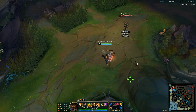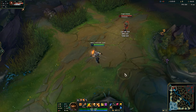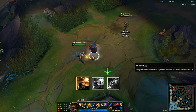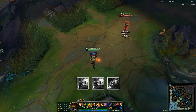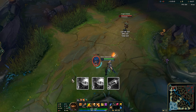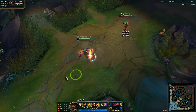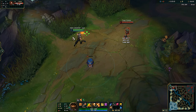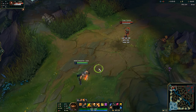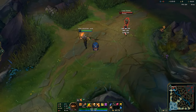Therefore, if you want to learn Gangplank, you should go into a practice tool game and learn how far his barrel range is. His first combo is the double-barrel combo, where you put one barrel down, put another barrel down, and then either shoot it with Q or just auto-attack it. This is bread and butter and the combo you're going to be using the most. It's the simplest combo and the hardest one for enemies to deny you from getting your barrels off.